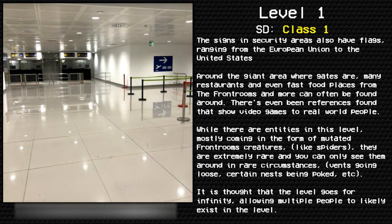The languages on these signs are primarily English, followed by French, Spanish, then Japanese. The signs and security areas also have flags ranging from the European Union to the United States. Around the giant gate area, many restaurants and even fast food places from the front rooms and more can often be found. There have even been references found that show connections to video games and real-world people.